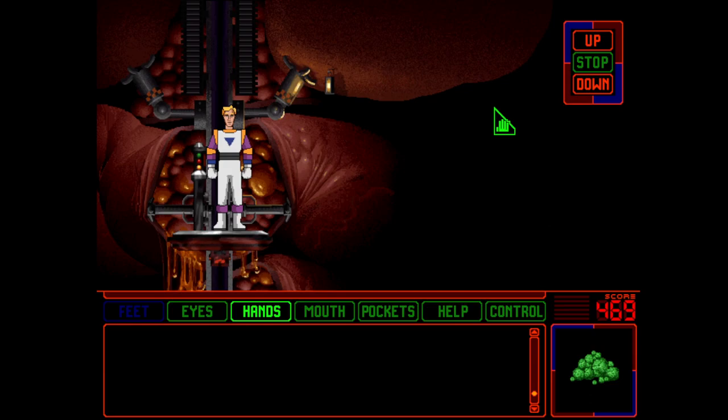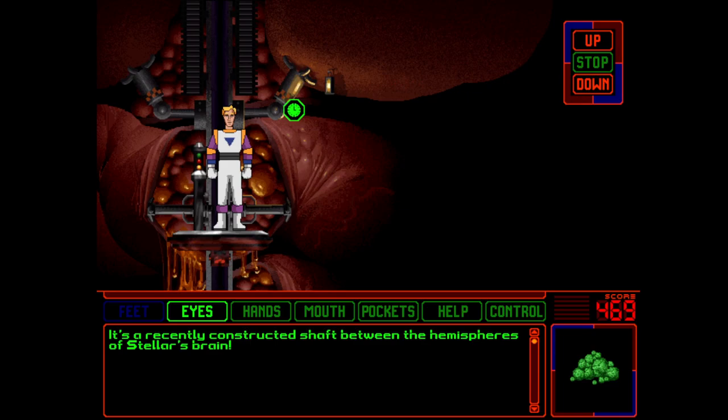Hi everybody, welcome back to Space Quest 6: The Spinal Frontier. We're now inside Stella's brain using the elevator that the evil nanites put together. Who knows what's going to happen now. It looks like we can go up or down, and there's also a stop button. It's a recently constructed shaft between the hemispheres of Stella's brain.